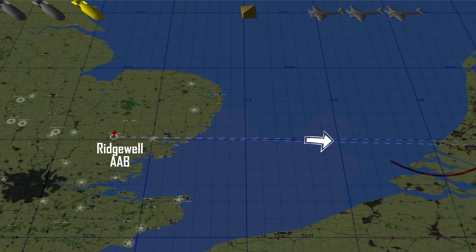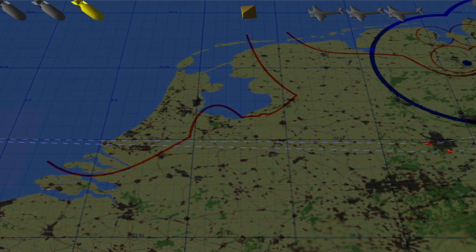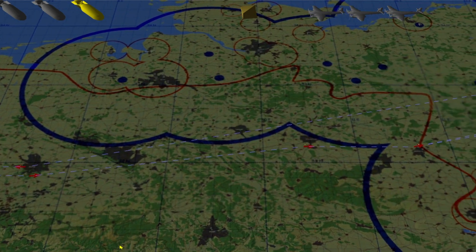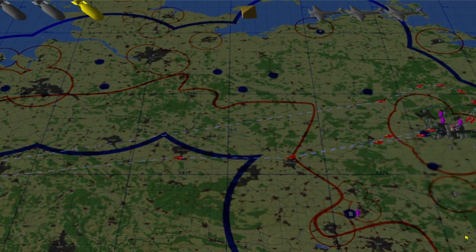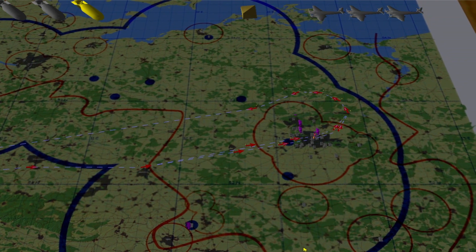We'll head out of Ridgewell to the east, cross over the Netherlands. All of this land is now occupied by Allied forces. Not many German defenses until we reach Magdeburg, which is where my decision point is going to be, and then from there we'll go on to Berlin. I've got the primary target selected — the Reichstag — and a secondary should we need it, which is the Kriegsmarine HQ.